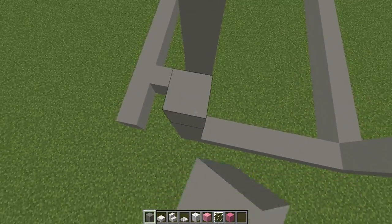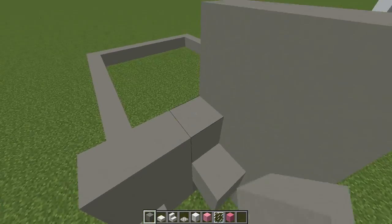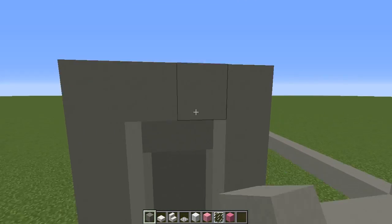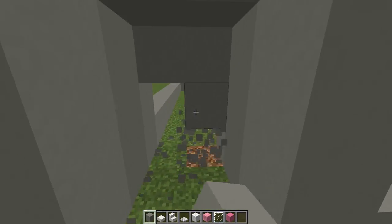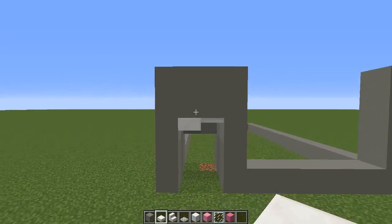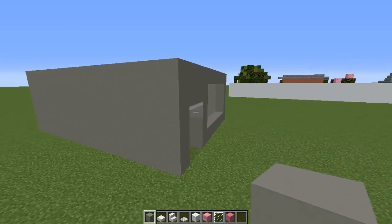For our walls here, we're going to be going five blocks high. I'm just going to build this front door section and then fill in the rest. You want to go two blocks across here so you have a three block high space for your doorway. You then just want to remove the bottom blocks there for a door and put trap doors there for a thin white kind of ceiling — I think slabs are a bit too thick, so the trap doors are a nice middle ground.